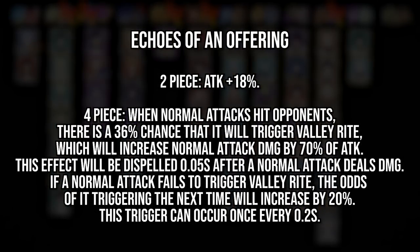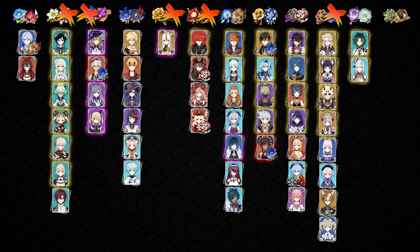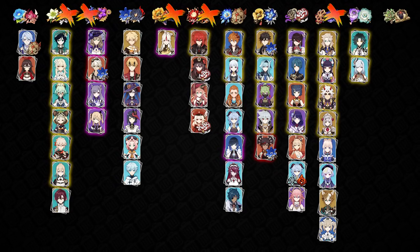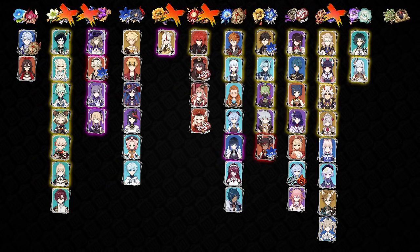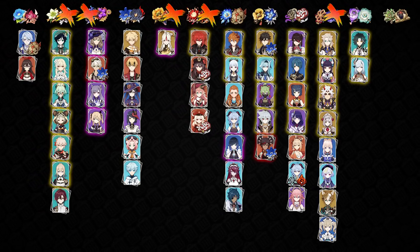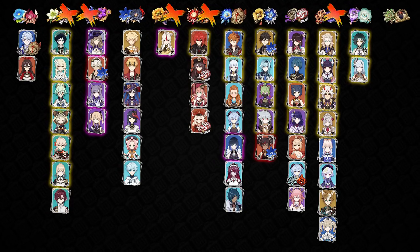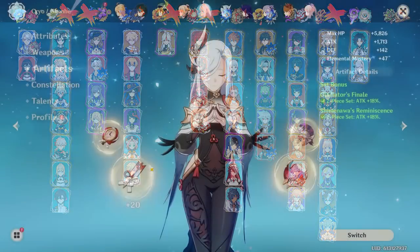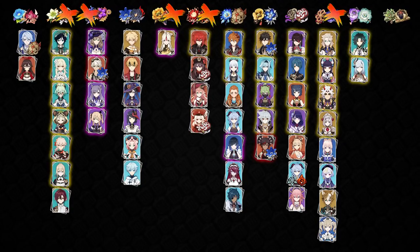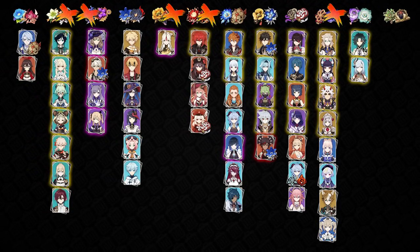Then we have the Echoes and Vermilion set. If you're farming for Shenhe, you're probably going to find yourself here — or you might still be clinging on to two-piece Gladiator, two-piece Viridescent Venerer. That's fine if you have insane substats on those pieces. The four-piece Echoes can be used on characters like Yoimiya or Ayato, but generally I just recommend alternatives. As for the Vermilion set, Shenhe is really the only character that can actually support this set. This domain's strength is that you get double 18% attack sets, which is really good for a character like Shenhe who basically just wants as much attack percent as possible. Despite that, I still wouldn't recommend newer players to spend resin here unless they're really trying for Shenhe.